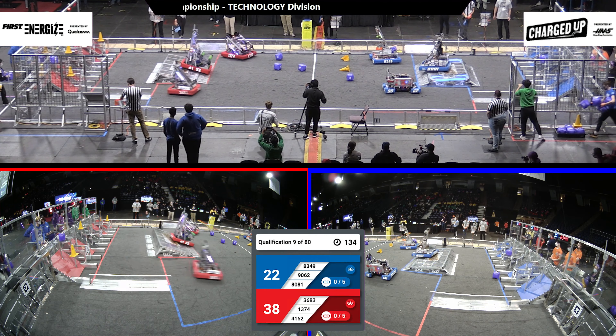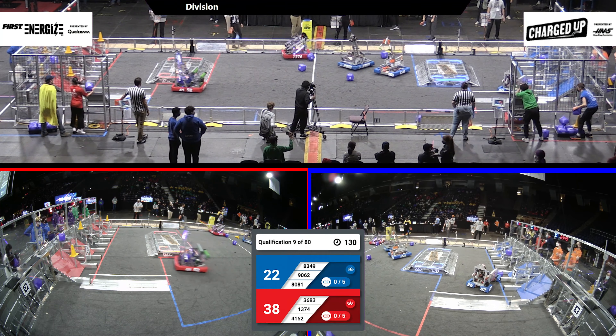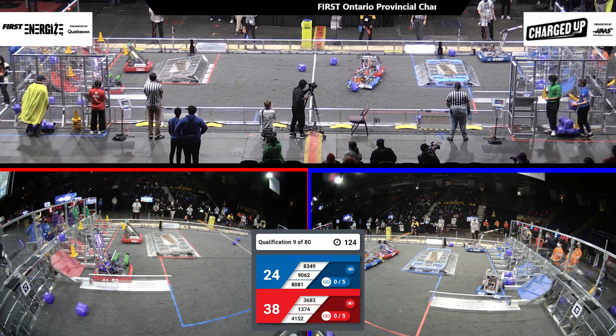And we're into Teleop. 36-83 immediately racing over to their substation. Looks like they're going to collect a cone and race back to their community to score that, along with their alliance partner 41-52, who's got a cube in their intake.